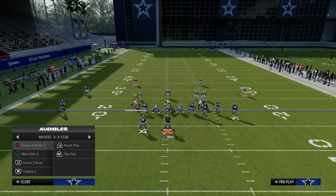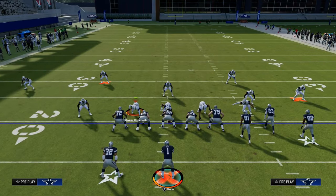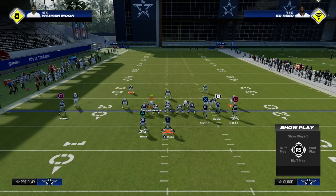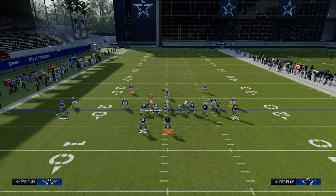Let me audible down to 3-3 Cubs — the meta defense everyone's running. We have a full e-book on this on the Patreon as well. Mike Blitz Zero — notice that cornerback on the left side is slightly inside of the receiver, indicating man coverage. And then when I press up, you're going to notice that the outside corners are now looking eye-to-eye with the receivers — that is another big point.